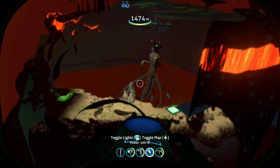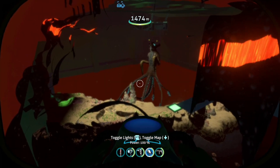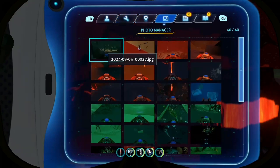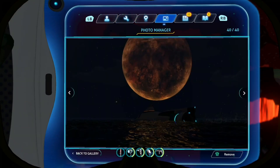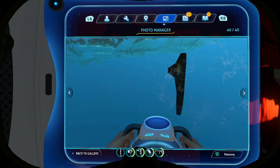Yeah, that's what the Sea Emperor looks like, in case you didn't know. Let's just look at my photos — scrolling down to the bottom right now. That was before the glitch. I just found this under the map; there's a lot of these. Very odd.